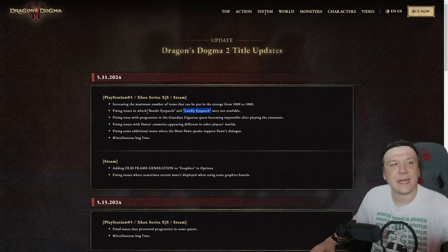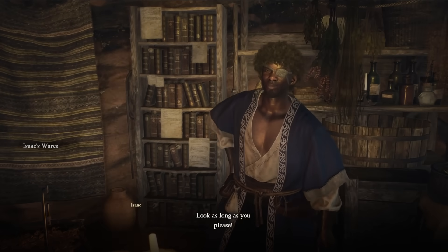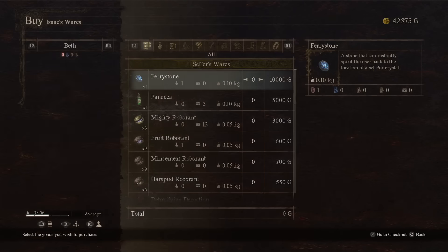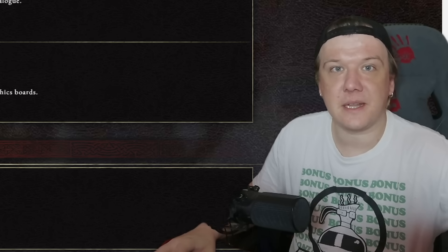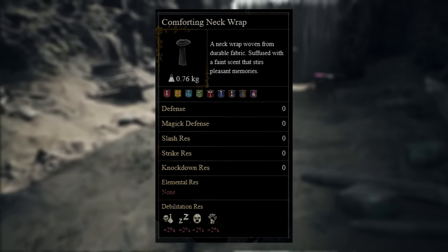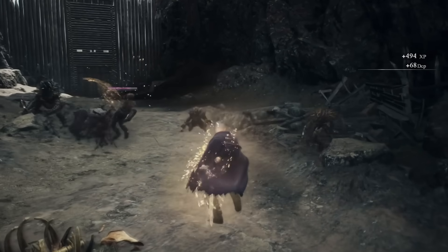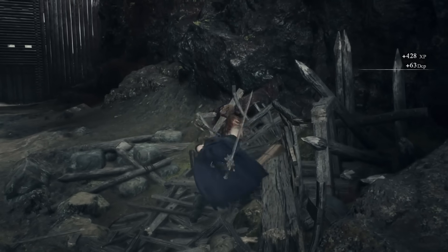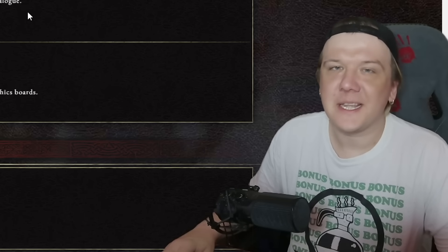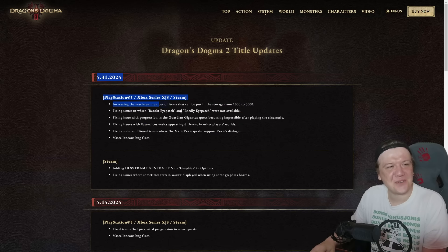When it comes to the bandit eyepatch, unfortunately I couldn't confirm it because apparently you can buy it from Hugo if he becomes a merchant in Bagbatal. To make Hugo a merchant you have to ruin one family, and in my current playthrough a certain somebody is still alive. Unfortunately there's still no news about the comforting neck wrap — people say you can buy it from a merchant in Harv village but I couldn't find it. It's not mentioned in the patch so I guess that's for the next one.